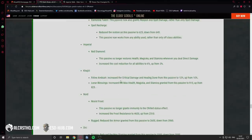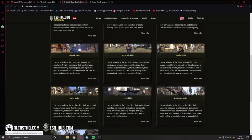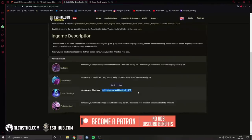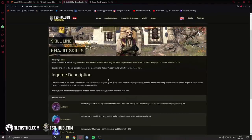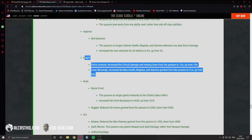Khajiit: increase the critical damage and healing bonus from this passive to 12% up from 10%. Lunar blessing increases the max health, magicka, and stamina granted to 915 up from 825. Khajiit is still the best race if you want a character that can swap between magicka damage dealer, stamina damage dealer, or healer — it can pretty much do everything. Not a lot changed here, just small buffs, and it will remain really strong.